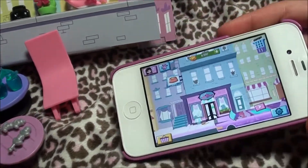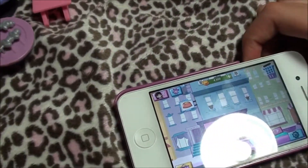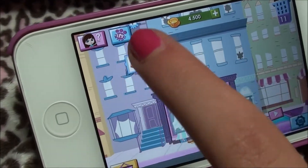I'm already on the LPS Your World app. All you have to do is hit this blue box with the paw print in it.